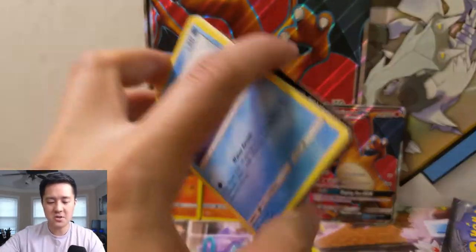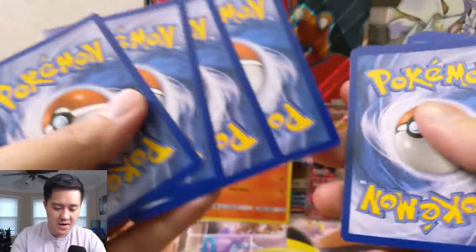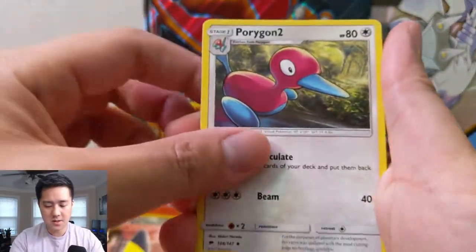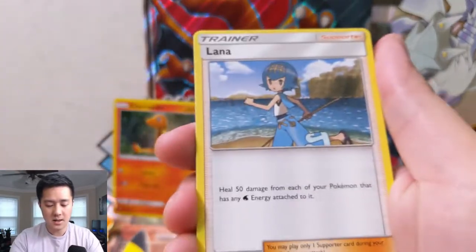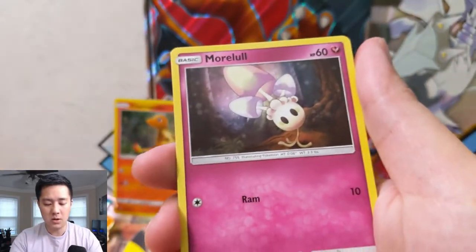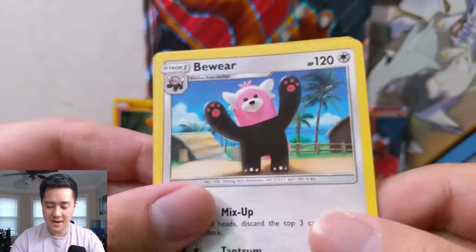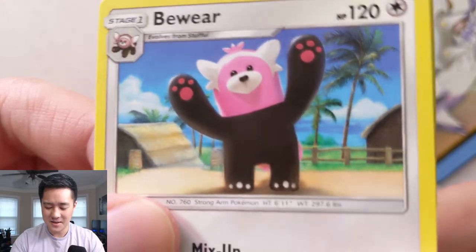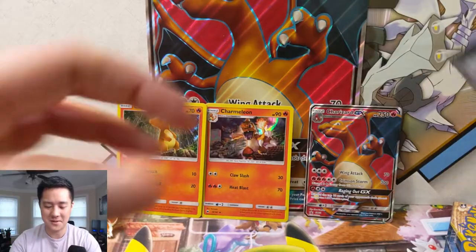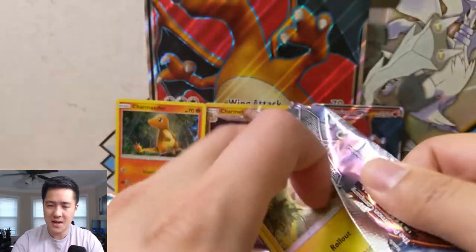And then a Primeape — Primeape never looks happy. On to Burning Shadows — the hunt for the dragon hunt has officially begun for this opening. Let's see what we can find. We have a fire energy, Porygon 2, Metapod, Lana, Horsea, Venipede, Sandygast, Morelull, Crow Brawler, a reverse Pikachu, and then a Bewear. It's such a blank look on his face — doesn't help that you can't see his mouth.